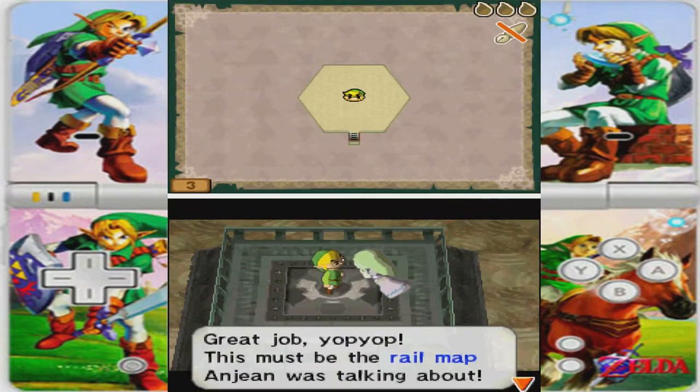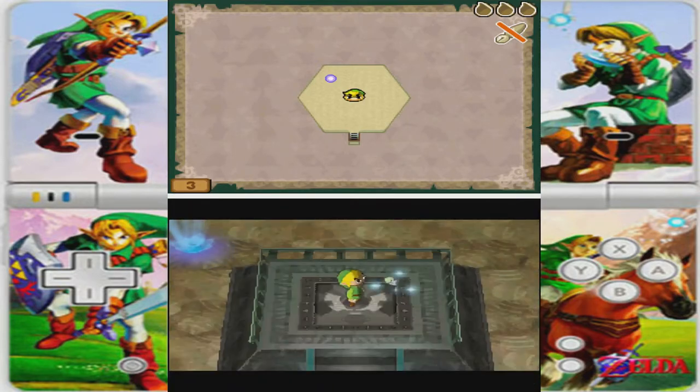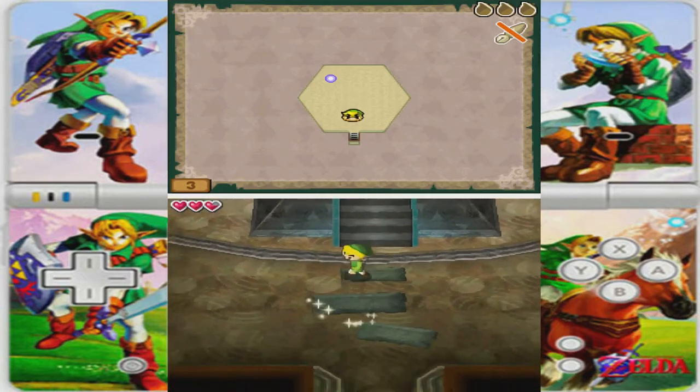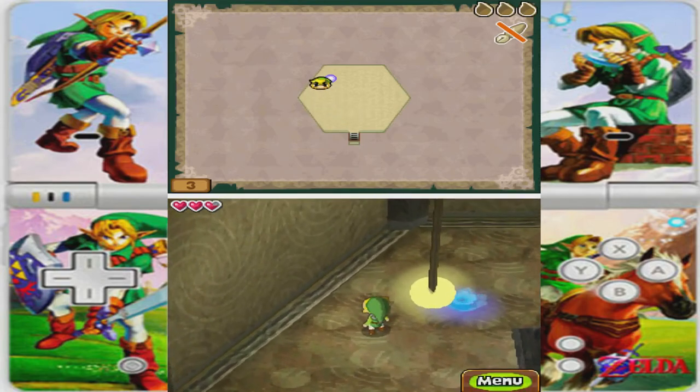There's our train. All right, and we're going to go back to the lobby. Thanks for watching, guys. Hope you guys enjoyed that. That would be it for this episode of Let's Play The Legend of Zelda: Spirit Tracks. Thanks for watching. See you later.